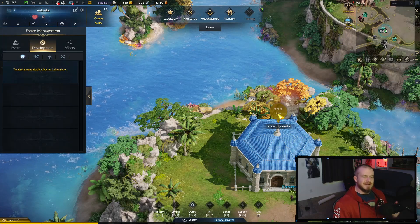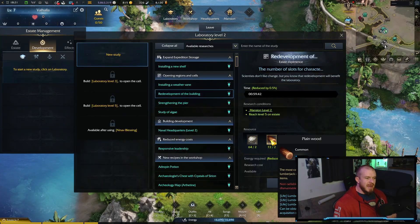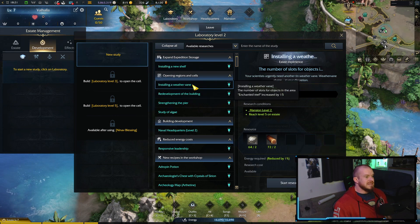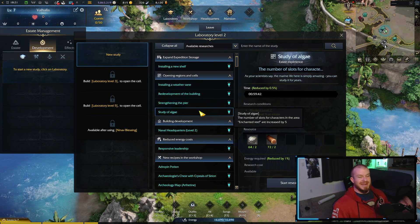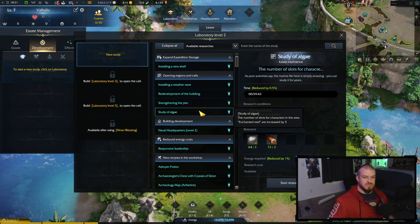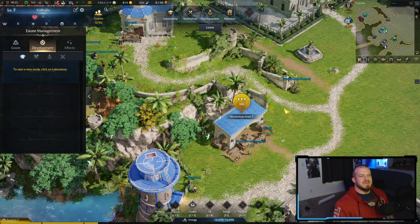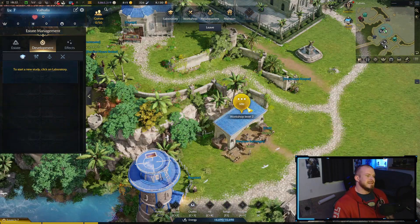We are in our estate now. The first thing we're going to do is take a look at the laboratory. You'll notice the iron ore and the wood — before upgrading the estate, you're going to need those life skills. Mining and lumbering are hugely important if you want to be able to progress your estate at all.